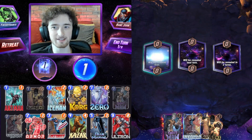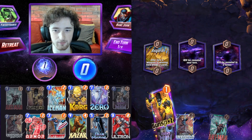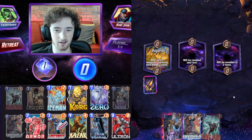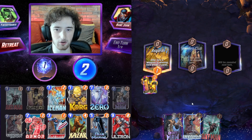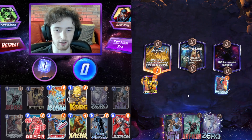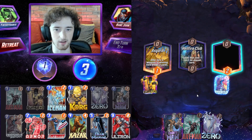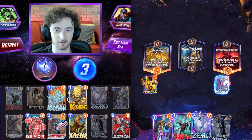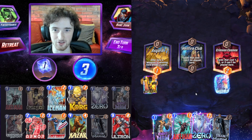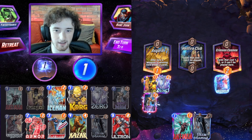We're up against Bane Juan — someone I've known for a long time, a Bane from Gwent, quite a well-known community member. Let's go ahead with Sunspot in Asgard. Invisible Woman won't do too much in Asgard perhaps — we want to drop her in the right location. We can always go Ebony Maw Zero if we want to win Asgard outright. They're shocked by my Invisible Woman play — I would be too.